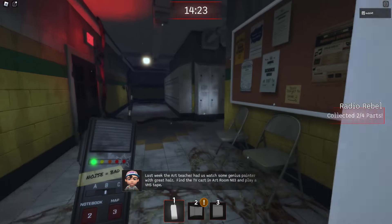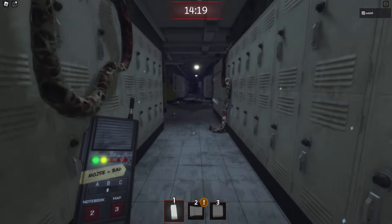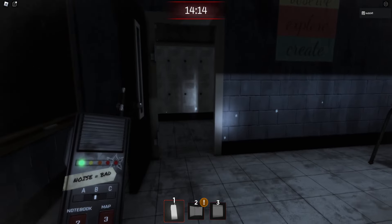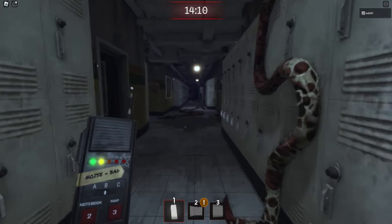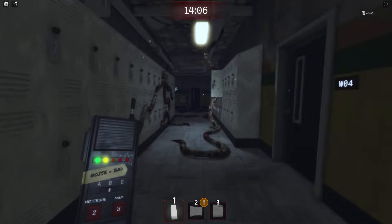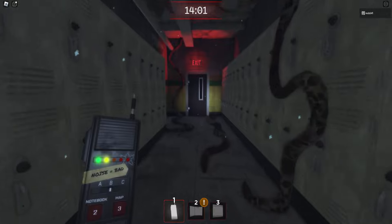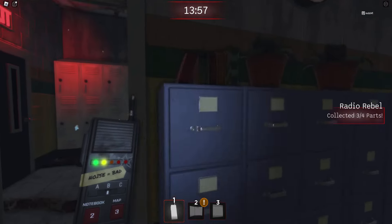We're going to take a right here, down this hallway, all the way down. Dodge the enemy, weave our way quickly out. Then we're going to go past the plumbing and take a right from plumbing. Here we are at NP — that is our third radio part.